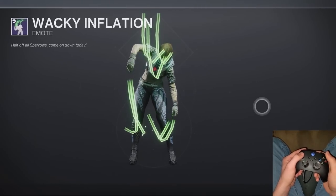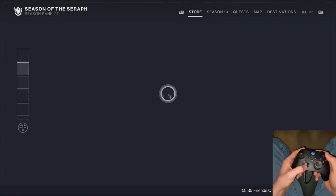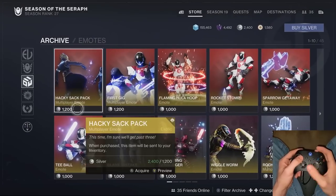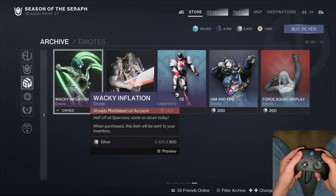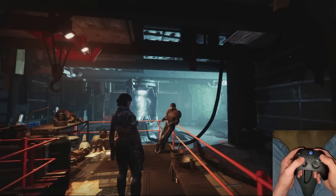We're going to need the emote Wacky Inflation. This looks as follows and can be acquired in the store. In the middle tab, click this filter, hit emotes. In the very back — I'm hitting the right d-pad by the way — I'm going to the back. Wacky Inflation for 500 silver.